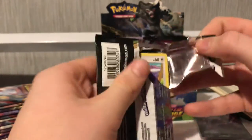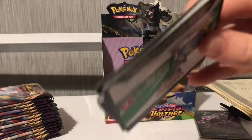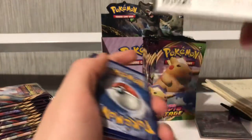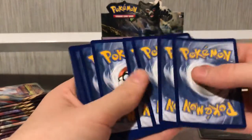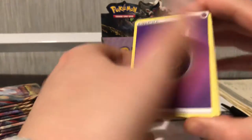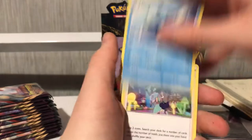I still have a lot more packs to open. Another white code — it's always good. There's the code. Does anyone actually use the code cards? Because if you do, tell me in the comments below and I'll keep showing them. Energy, Sableye...